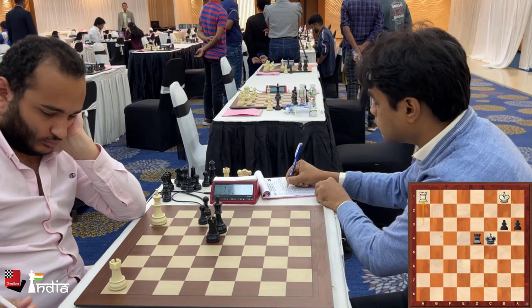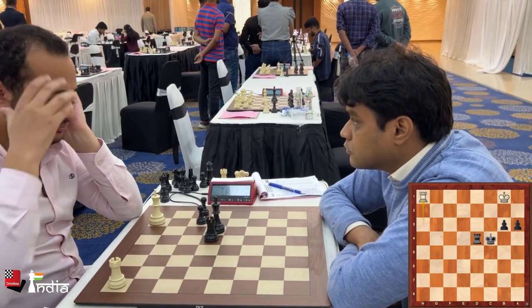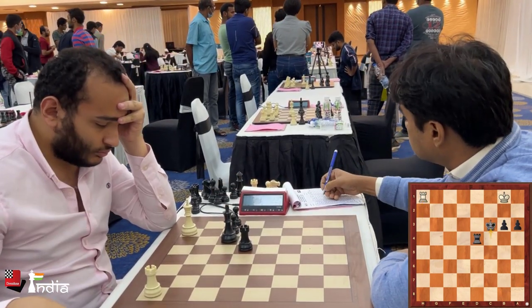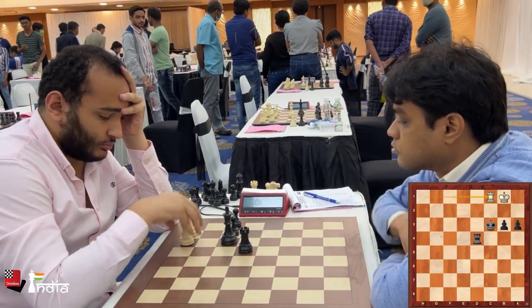It's now a mate in 1 on d1 with the rook. So rook goes back to h1, stopping the mate. Now starts the next phase of the game. King c3 — if rook h3 check, then I can always play rook d3.